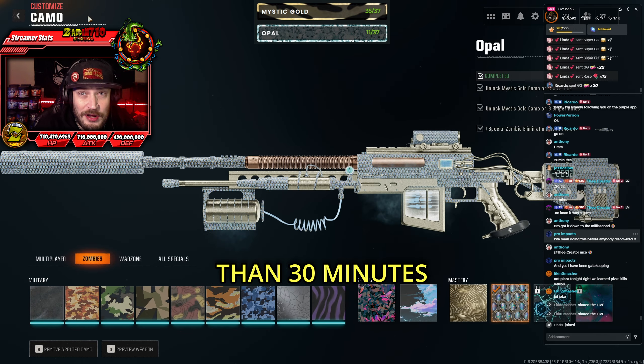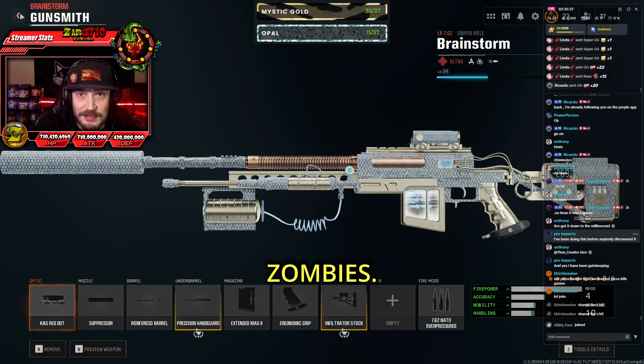Let me show you how to unlock the Opal camo in less than 30 minutes inside Call of Duty Black Ops 6 Zombies — and no, this is not clickbait.